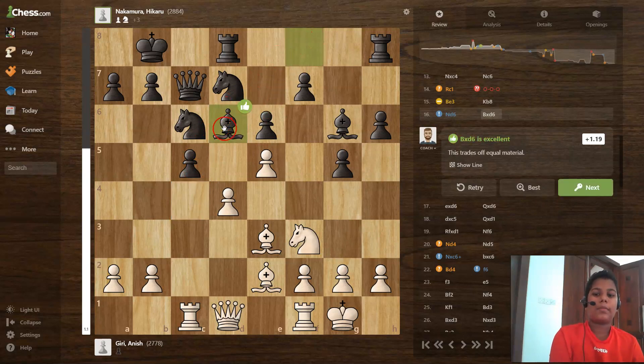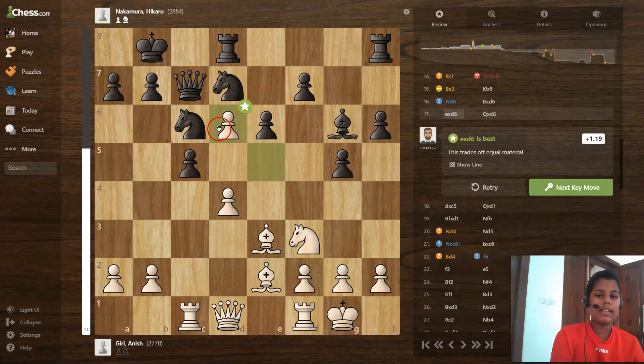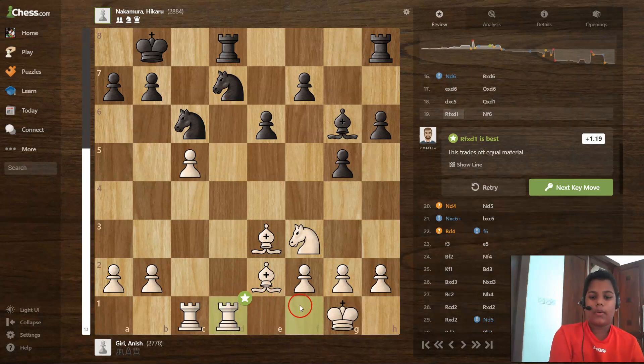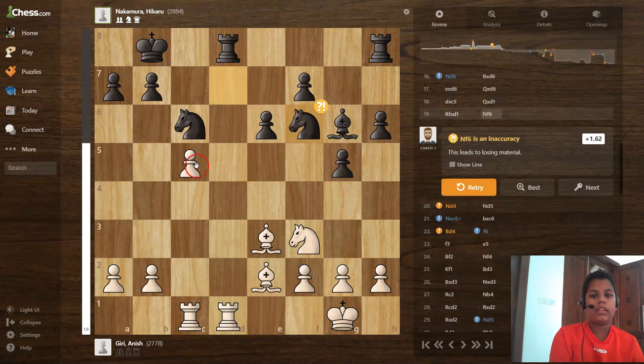Bishop takes d6 is an excellent move, e takes d6 is the best move, and queen takes d6 is the best move. Then d takes c5, queen takes d1 — that's an exchange — and rook f takes d1.